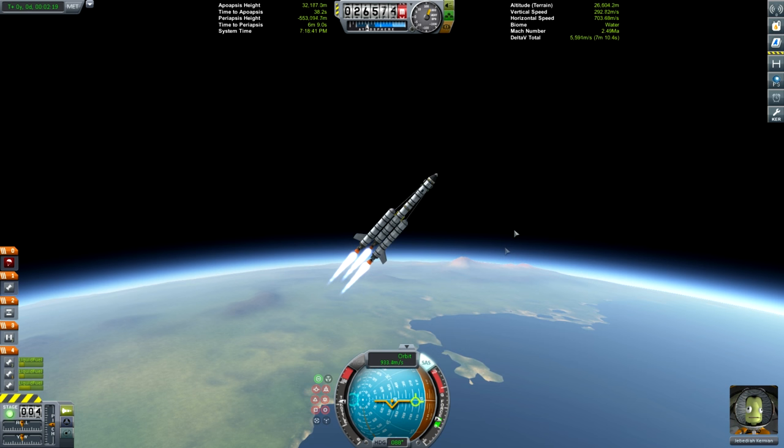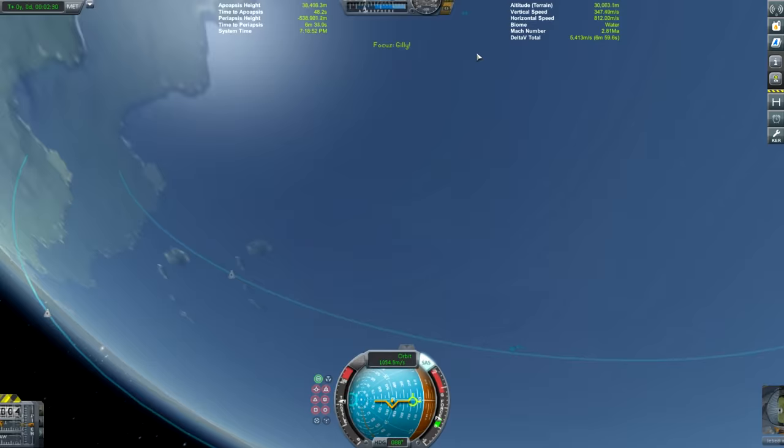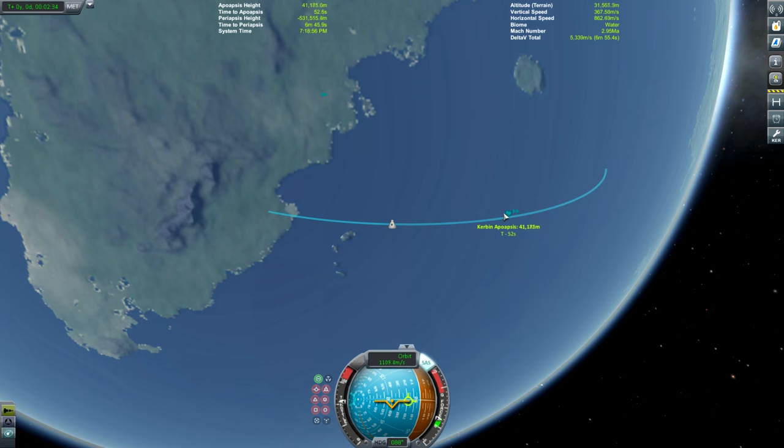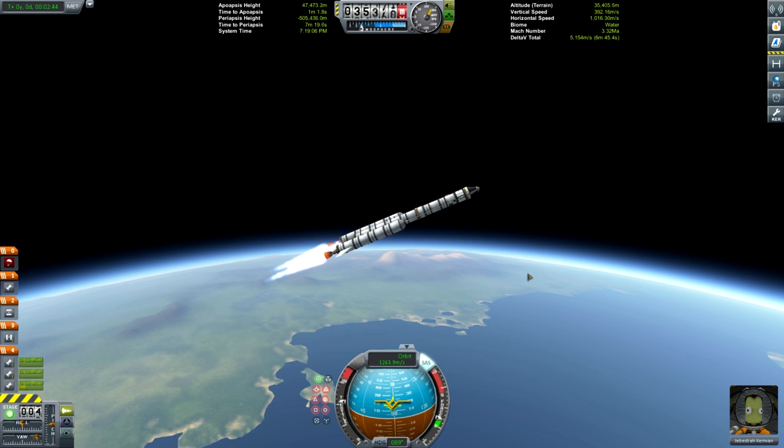Behind the scenes I actually fast-forwarded to a transfer window from Kerbin to Eve. Scott Manley has a great tutorial on transfer windows and gravity assists, so please stop asking me - there are always people on YouTube who've done a much better job than I could. I've done SSTO tutorials because that's kind of my thing.